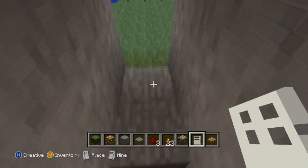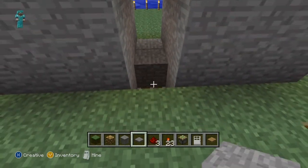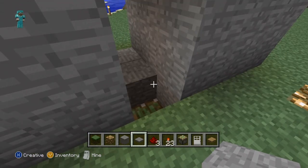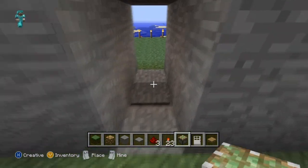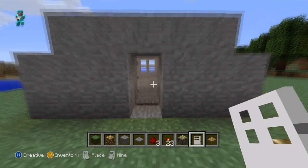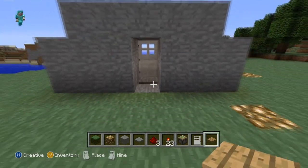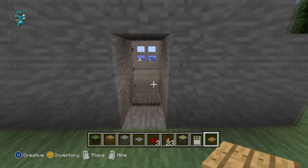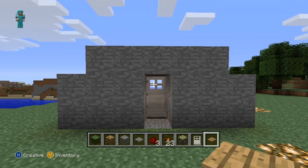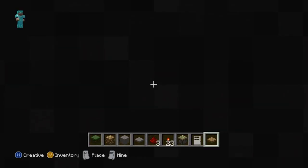Obviously to reset that, we're just going to break the pressure plate and then I will walk inside. Now this trap is good if you can place a door on the other side, so people think it's a doorway as opposed to a mysterious hallway with a pressure plate on the inside. If you angle it in such a way that there's a pressure plate in front of a door, people will be more convinced and will walk directly onto the pressure plate and then die.